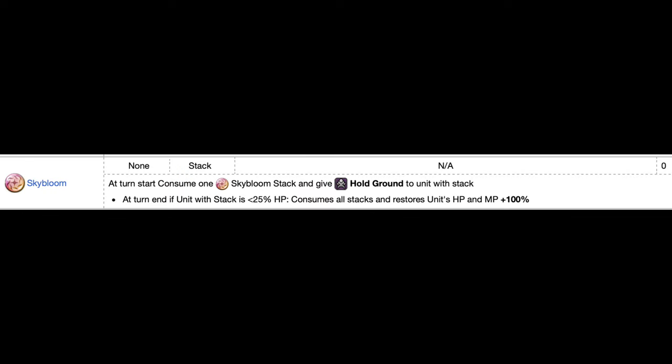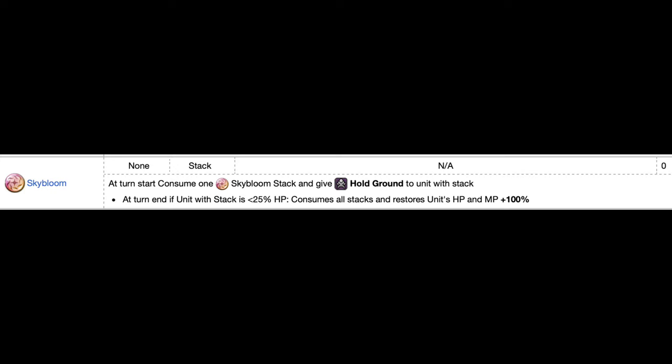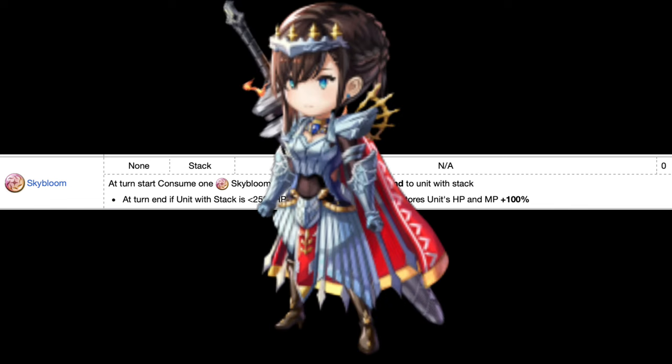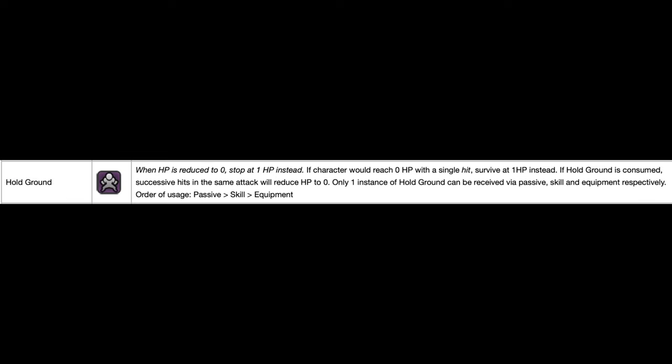At the start of the turn, if the character has a Sky Bloom stack, they'll consume it and be granted hold ground — meaning if an enemy attacks with a killer shot, you survive with one HP. This is great if you know an enemy is about to deal a death blow. However, hold ground only keeps you alive for one shot. Some enemies like the Ukwaji Clan deal multiple death blows, so if you receive multiple massive hits in the same turn, you'll only survive the first hit.